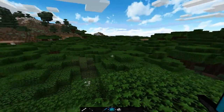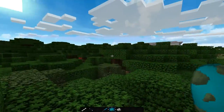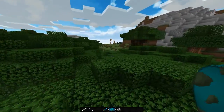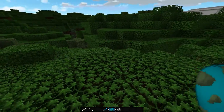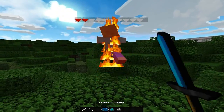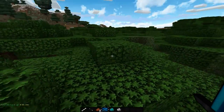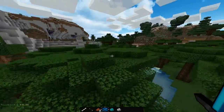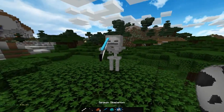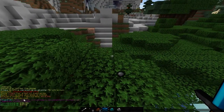Number one is one I really like and it's really useful if you have an OP PvP or factions server. It is Money Mobs. When you spawn a mob and kill it — or any player kills it — it will drop money. Since I'm OP, it will drop double the amount. Let's spawn a skeleton over here, kill it, and you'll see it drop money right down here.